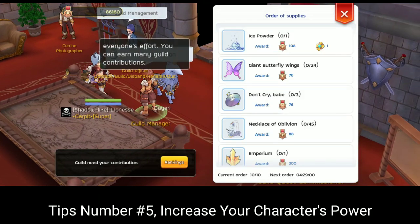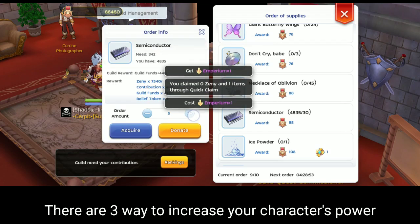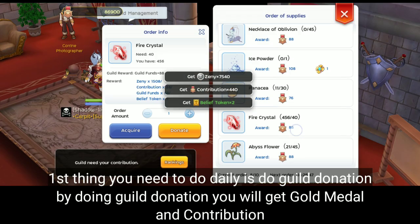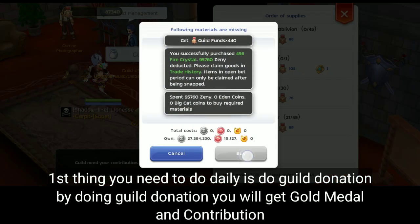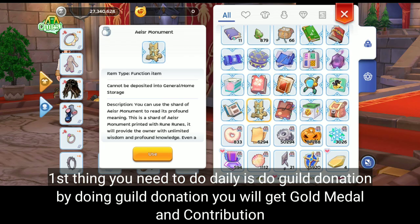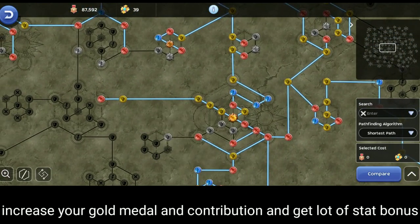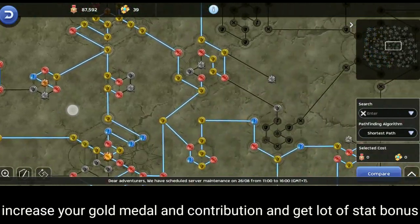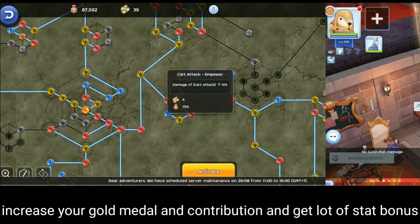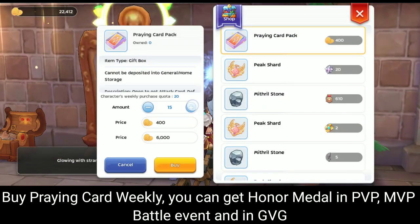Tips number five: increase your character's power. There are three ways to do this. First, do guild donation daily — you will get gold medals and contribution points. Increase your gold medals and contributions to get a lot of stat bonuses. By completing prayer cards weekly, you can get honor medals in PVP, MVP, battle events, and GVG.